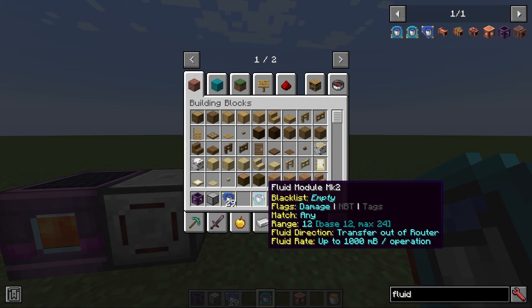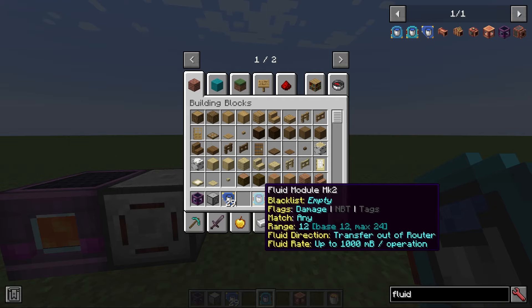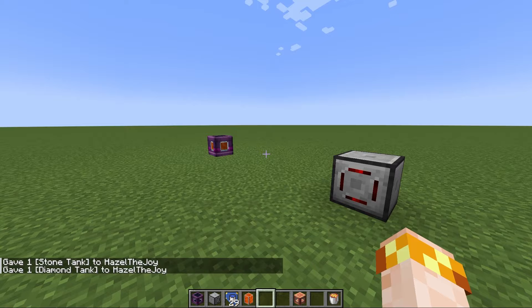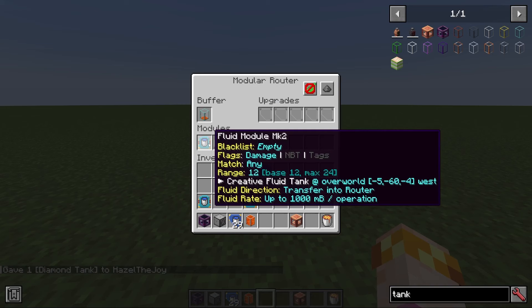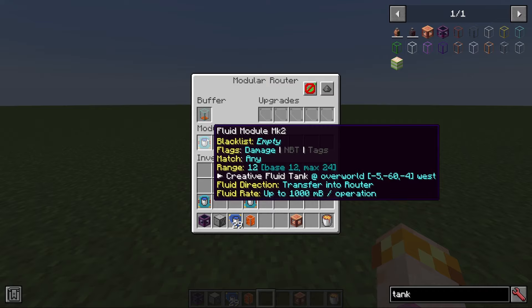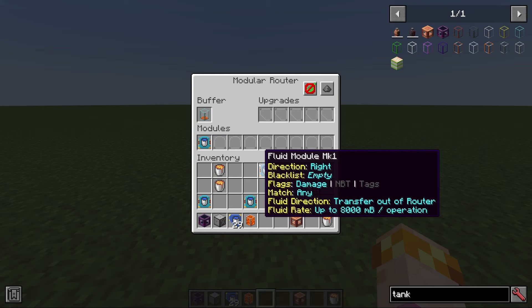The fluid module mark two is very much like the fluid module mark one, except for a few key differences. The first is that it has a range which defaults to 12, meaning it can connect to a tank quite far away and pull wirelessly from it. The other key difference is that the fluid module mark two cannot place fluid into the world — that ability is reserved only for the fluid module mark one. So make sure you use the right module for the task.